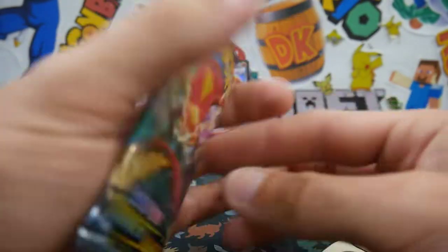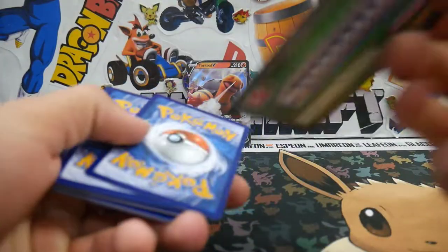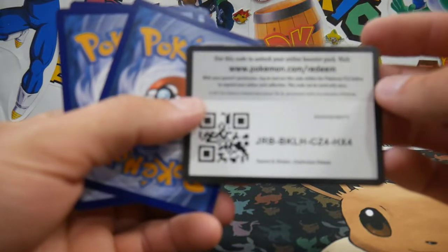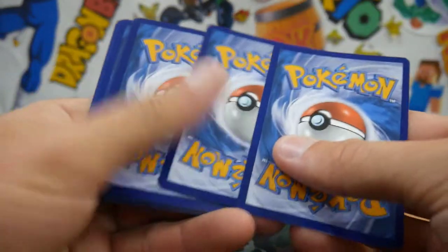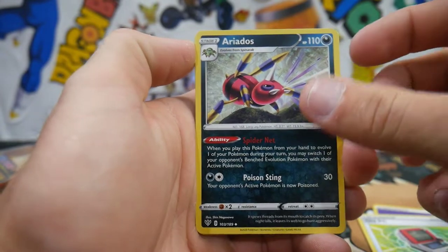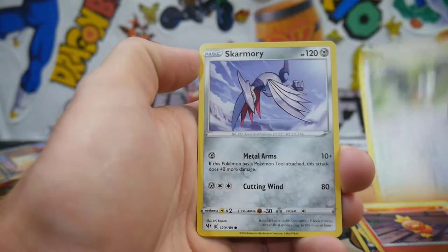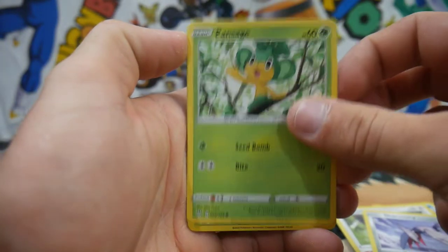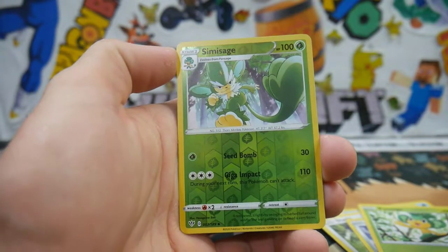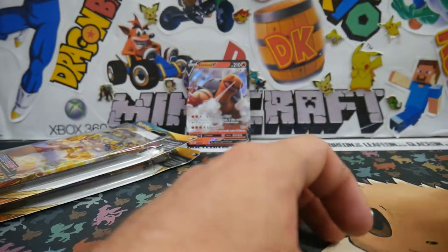Let's keep going — we have Sizzlipede on the front of this one. Four to the front and we have an Energy, an Old PC, Aerodactyl, a Dodrio, a Marill, Torchic, a Starly, Skarmory, a Pansage, a Simisage Evolution, and a Mimikyu Regular Rare to finish off that pack.